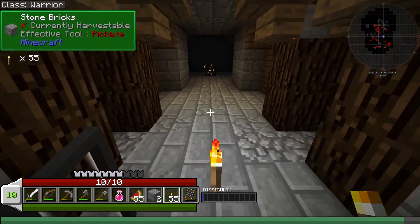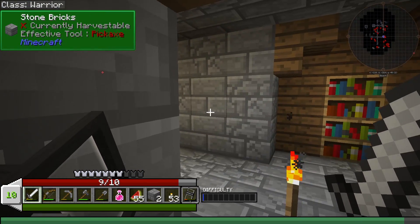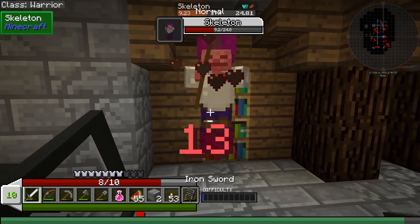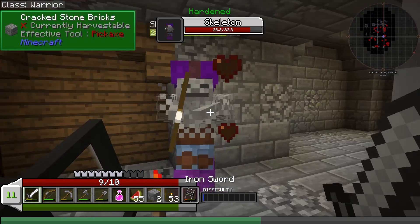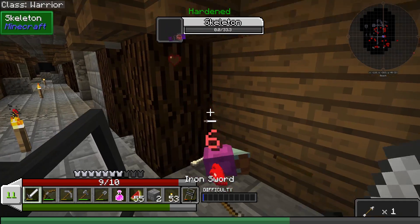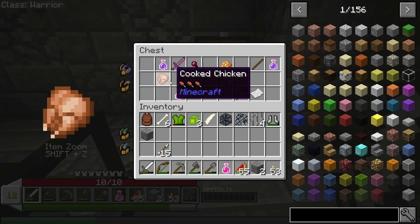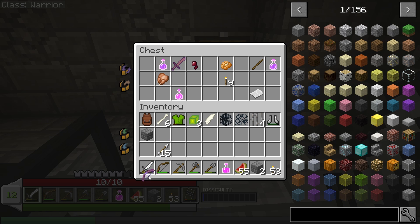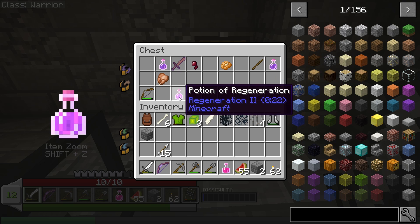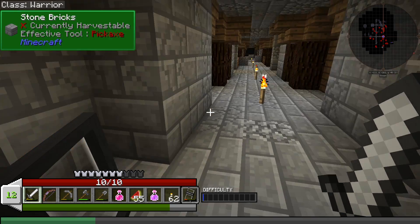Oh, another chest. Another spawner. Alright, let's hide around the corner here. Let them come to me — now you come over, come here. Oh, you're hardened. Well, you're not that hard — gotcha! What do you have? Potato? Cooked chicken? Power 2, Unbreaking 1, Superior Craftsmanship — maybe I should take that. Couple more torches. Potion of regeneration — that might come in handy. What's that? Paper! Wow, paper!